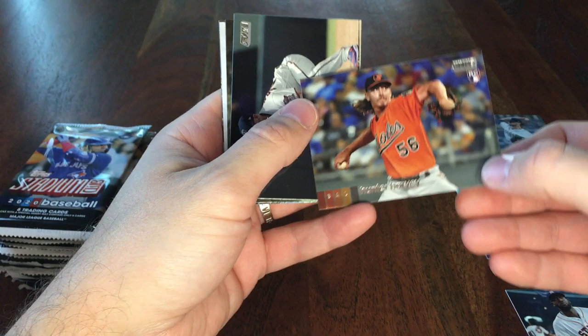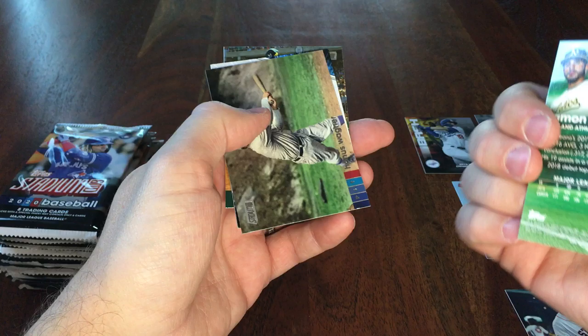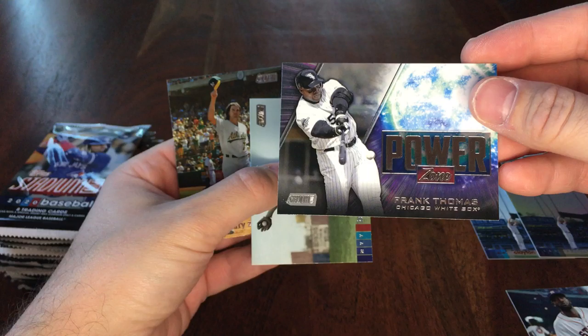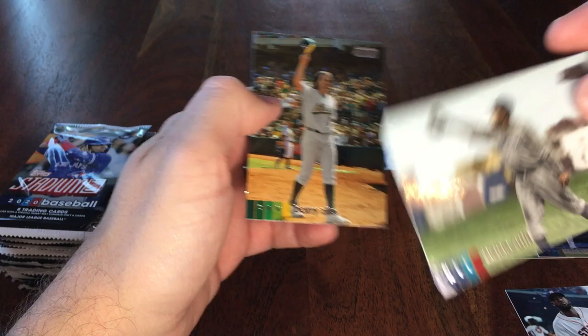Got a Chipper, Hunter Harvey, Josh Donaldson, Ramon Laureano, Honus Wagner. Power Zone — Power Zone Frank Thomas, classic 90s power hitter. Got Babe Ruth and Barry Zito.